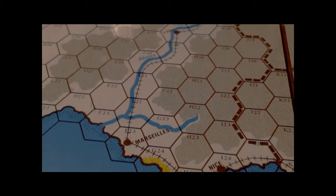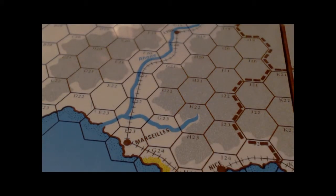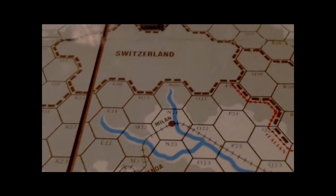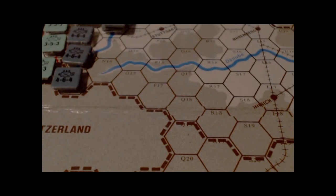I'm not sure what this yellow is — let me double-check. It looks like it's a coastal hex or beach, which has something to do with naval invasions. That's pretty much all the terrain that will affect the game.